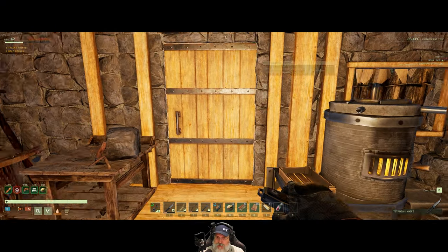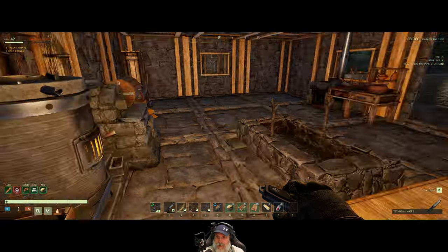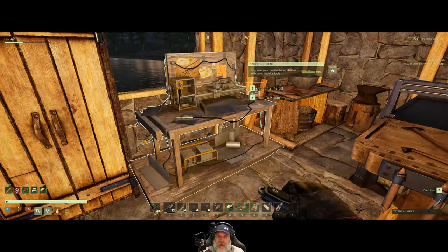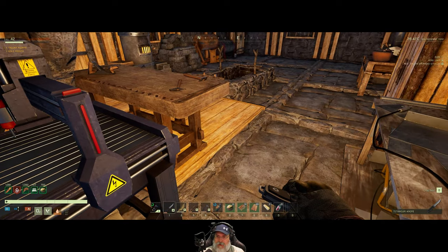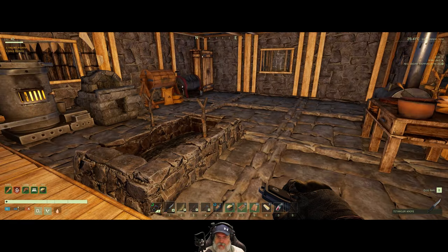Welcome back everybody to Icarus. I'm an old guy gaming, and in this episode we are going to work on getting some high-tech stuff going. The first thing we're going to do is get the generator going, then the material processor, and then the electric furnace.